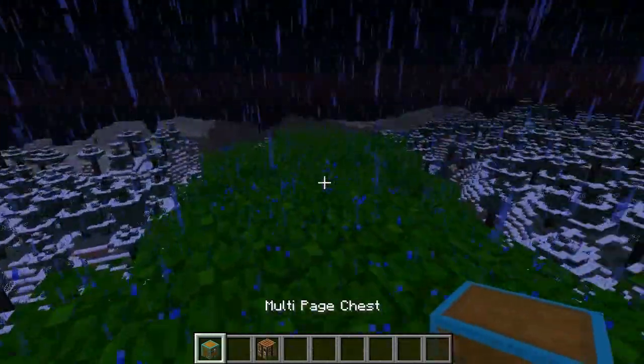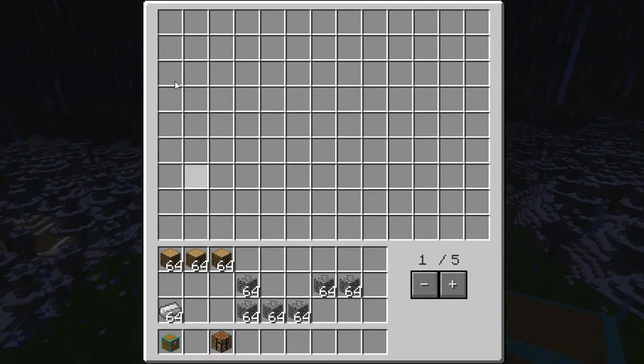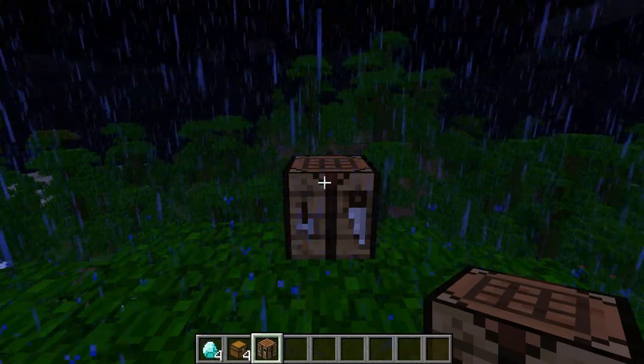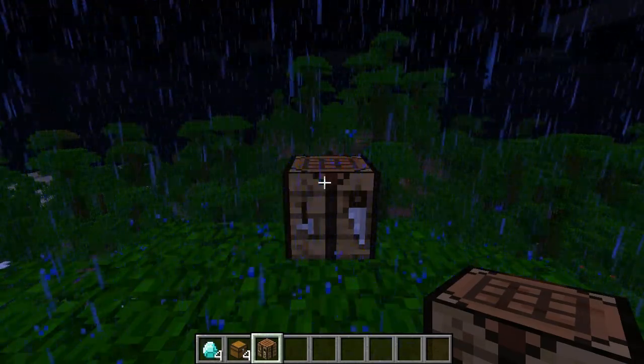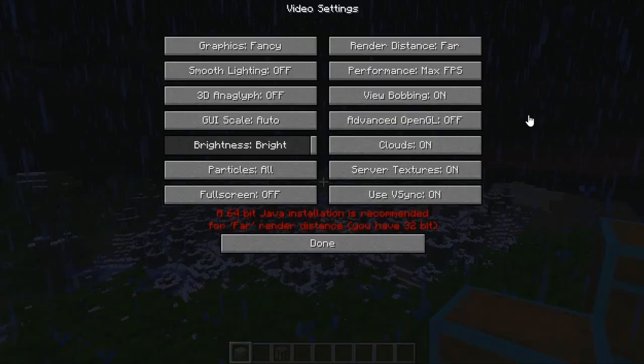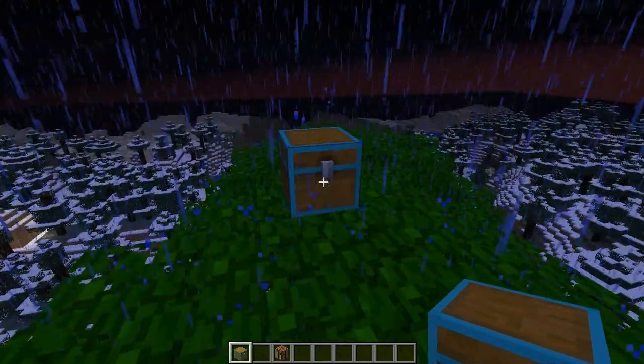When you set your multi-page chest down here and you right-click to open it just like any chest, as you can see, it fills almost the entire screen with slots, and you have five pages of it. On the minecraftforum thread, it tells you exactly how many slots it holds — it holds 585 stacks of items, so if that is not enough for you, I don't know what is.